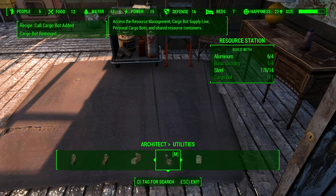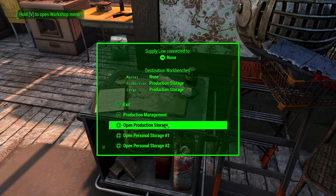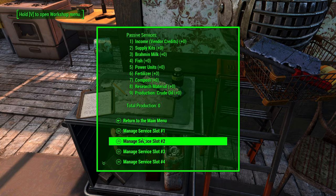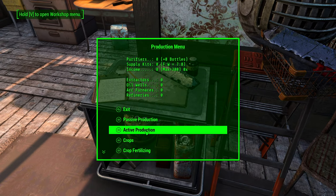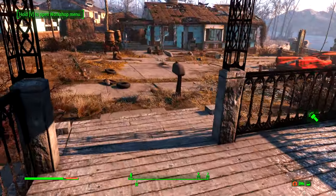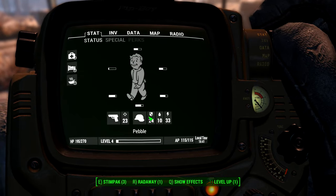We'll build that there. Recipe — cargo bot added. Let's take a look at the resource station — open production management, passive production, income supply units. I'm still not a hundred percent sure how all of this stuff works, so we've got a little bit of figuring out to do here. But let's go ahead — the last thing I wanted to check on was these stats.